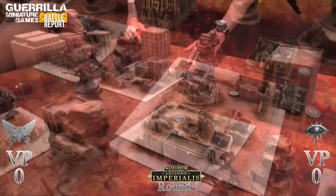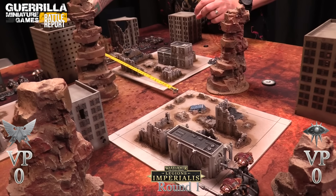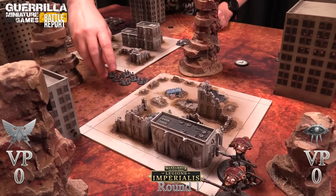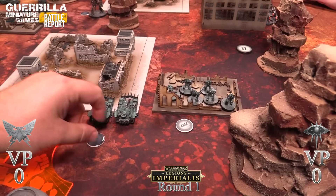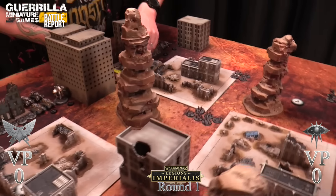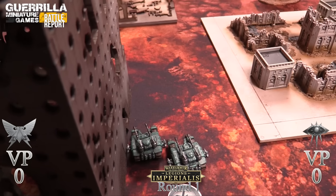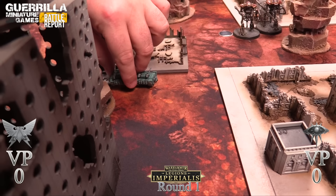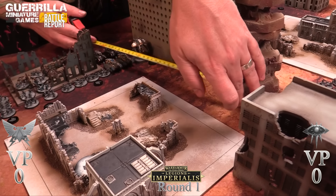Rob's lasrifle tercio marches fifteen inches getting into the fight. My Kratos are also marching - sixteen total, zipping behind cover. Rob's Paladin steps forward eight inches total. My Sicarians run into cover. Rob marches more units forward. My Storm Eagles are a problem because Rob has a significant number of aircraft to deal with.